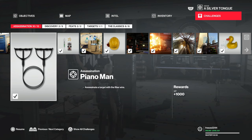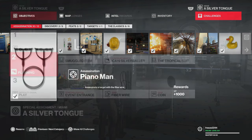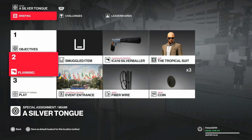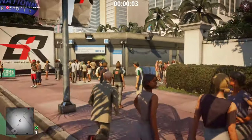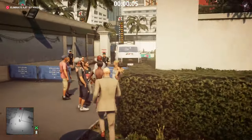For this one, the equipment you're going to need is basically just the default items. I brought along a silver baller but it doesn't really matter what pistol you use. We're going to be playing on casual mode.